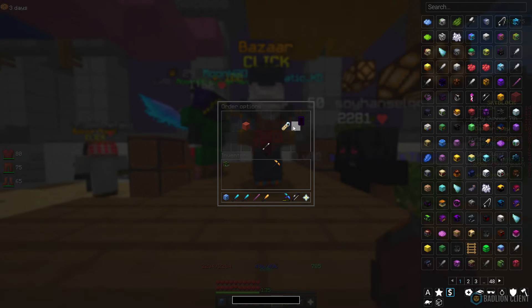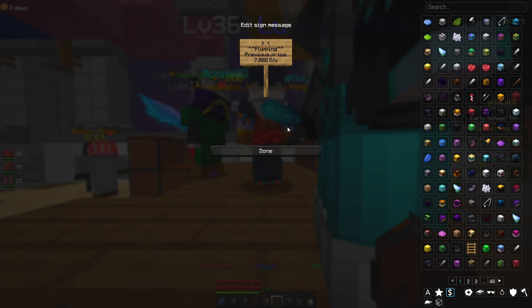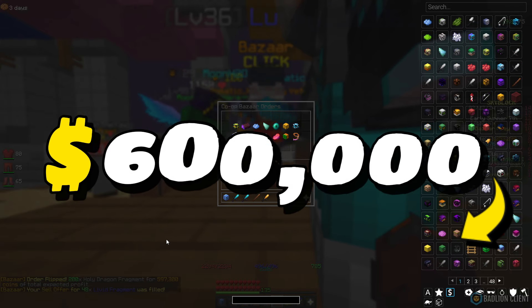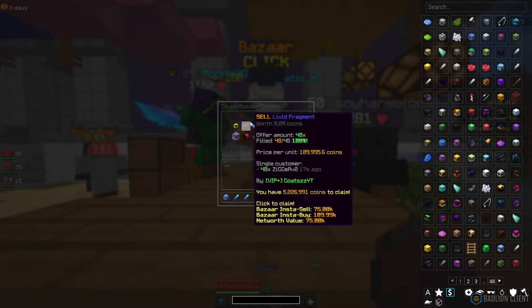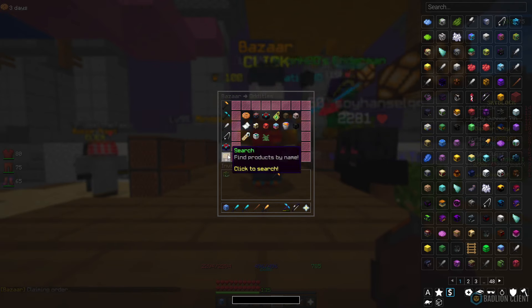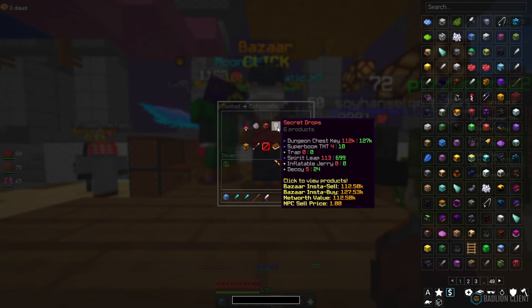Going to the next one — another dragon fragment, this time Holy Dragon Fragment. We bought 200 and we're selling at 9,989, so once we list this up we're looking at about 600k profit. I also recommend Livid Fragments — quick tip, they're amazing. We made about 2.5 million from them. I tried getting a hundred to fill but they didn't fully fill, so I didn't include it in the video.